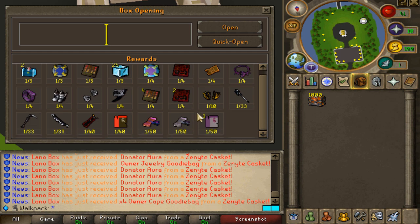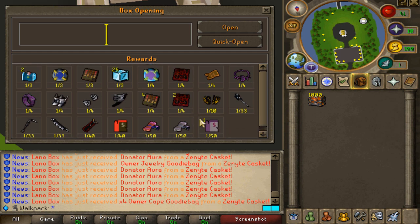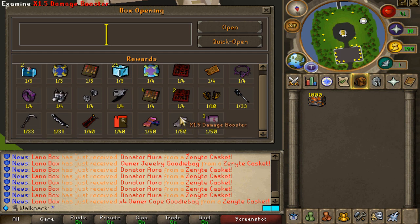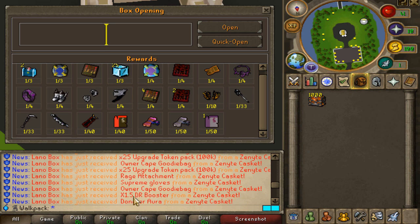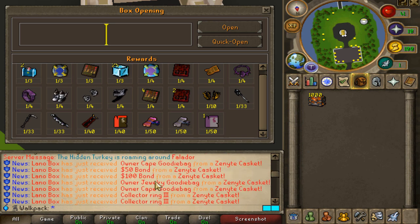The loser of the challenge has to get rid of one of their items, and we lost the last challenge against Lano, so we definitely have to make up for it and win this one. Mr. Lano is already opening, and bro, he pulled a boost already on his first inventory. I want to freaking cry.